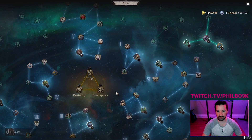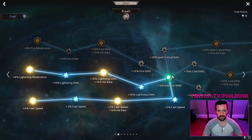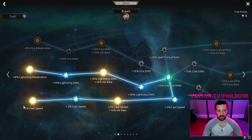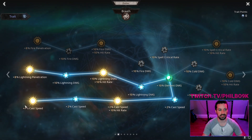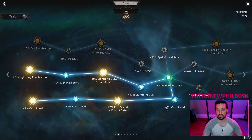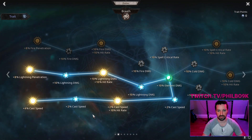On the sixth tree I'm grabbing the lightning nodes and also grabbing cast speed. This 4% cast speed is huge for damage. Again, if you're having mana issues you might want to drop these for something else, but I do take them.